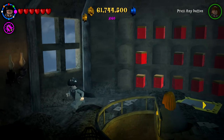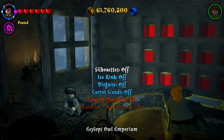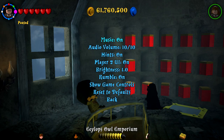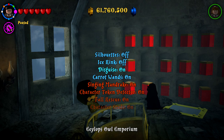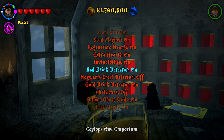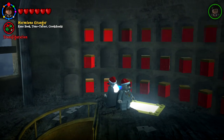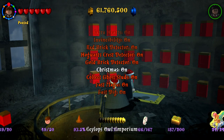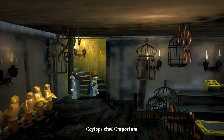Let's go ahead and activate that extra stuff. So we have fall rescue on. I don't know what most of this stuff is. We don't need the Silhouettes — that's a little distracting. Probably not ice strength — that probably makes everything slippery. We'll just do disguise and carrot ones. And then we have times six studs. Hogwarts crest detector, just for fun. And Christmas — oh, we all have Christmas hats! Even Hermione, who now looks like she doesn't have any hair. That's funny. We'll turn the Christmas off because it's a little weird.